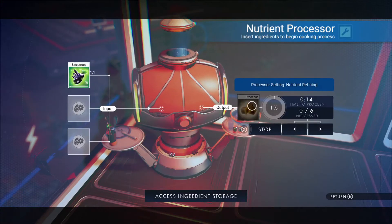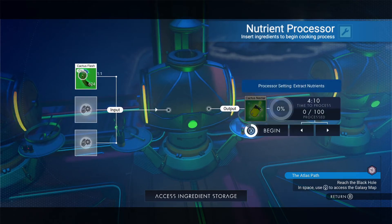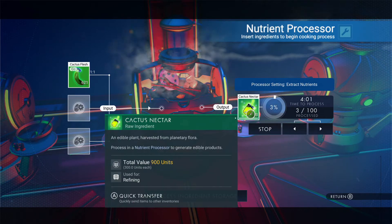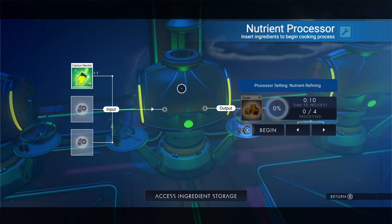The alternative and more lengthy process would be to find cactus flesh. Cactus flesh can be placed into the input slot in the food processor and refined into cactus nectar. Once the cactus nectar has finished processing, you can then reinsert this back into the input slot to create sugar.